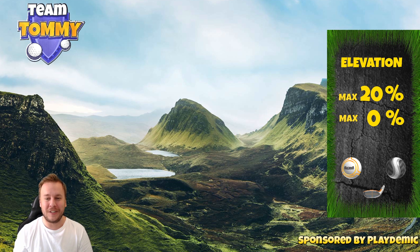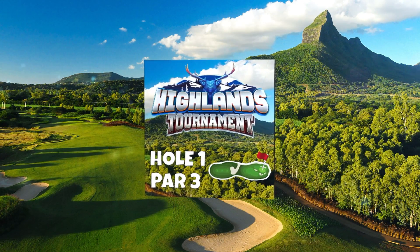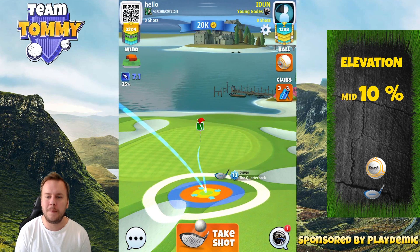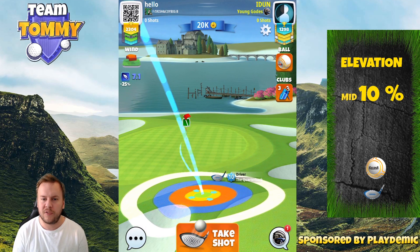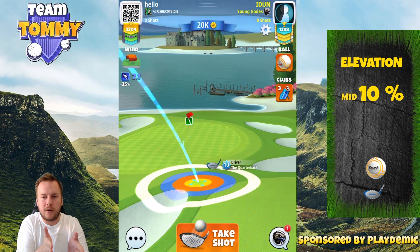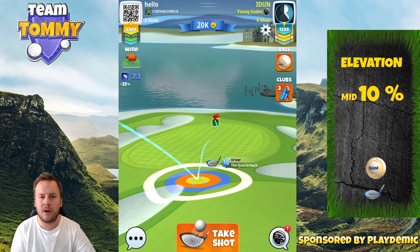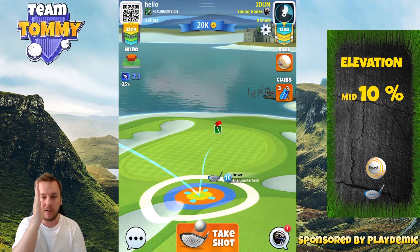Let's focus on hole number one. We are going to play the rough bump - play with a sidespin three ball, which is the katana. Three bars of backspin, three bars of sidespin to the left. We're looking for the top left of the red ring to be by the rough line, with the ball guideline pointing to miss the hole one green square to the left. With our adjustment, we are going to pull with an 11:59 pull angle, meaning the needle goes center to the left.